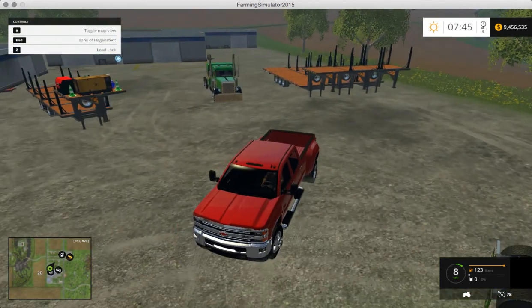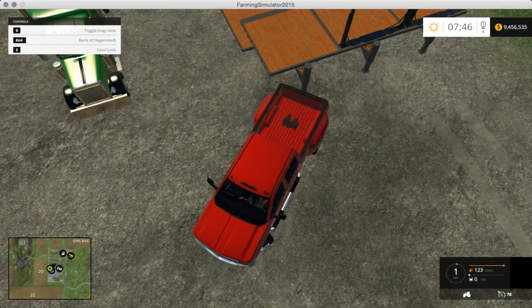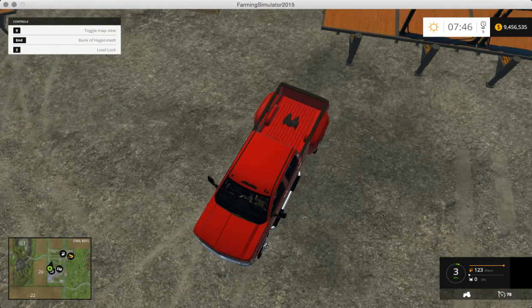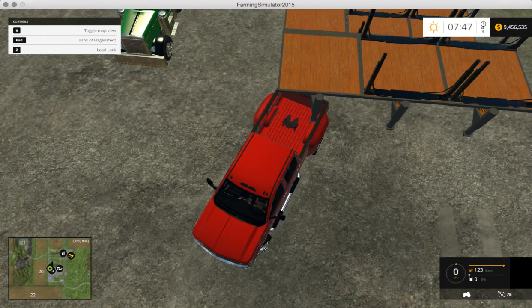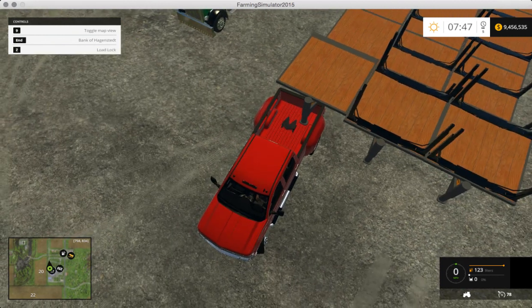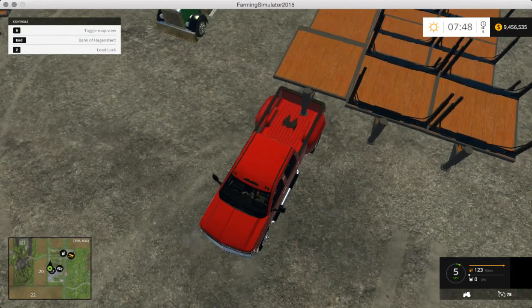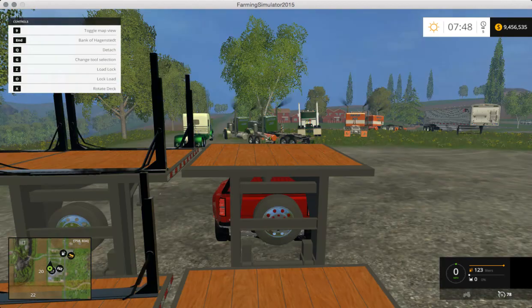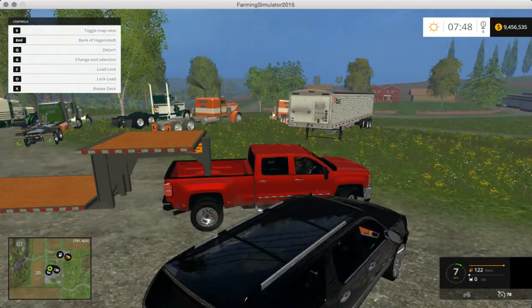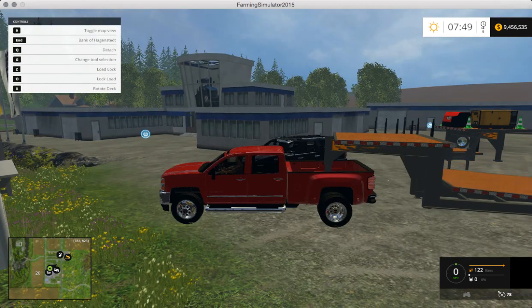These are all in the same pack — all of them hook up good. I'm starting to use them in my snow map. This one does the exact same thing except it's actually meant to haul stuff in general. You can put stuff at the top — it doesn't lock at the top but it's real nice.